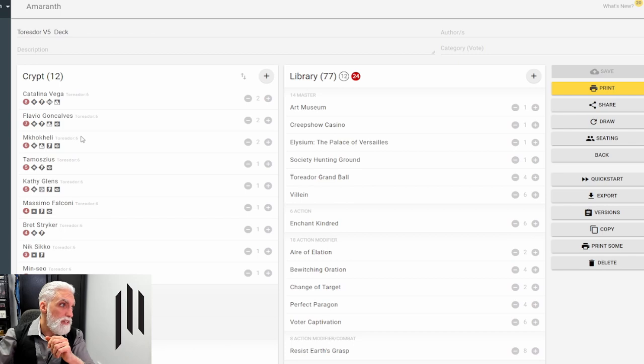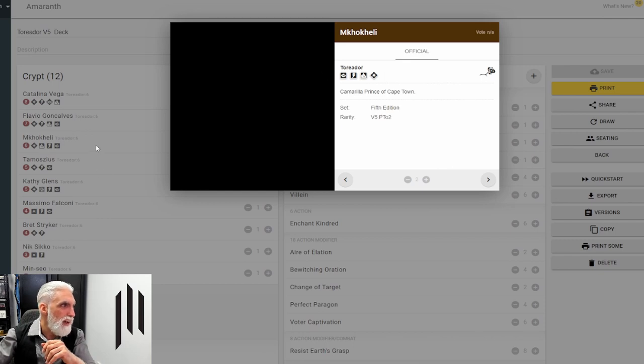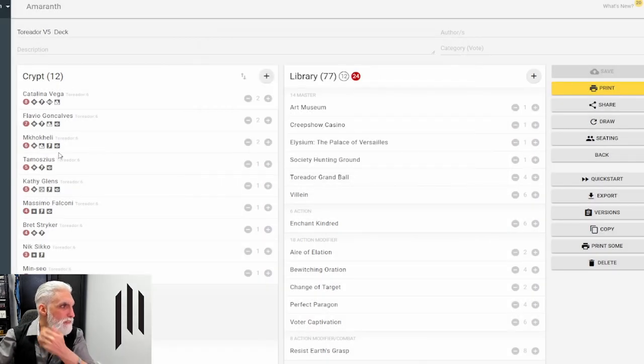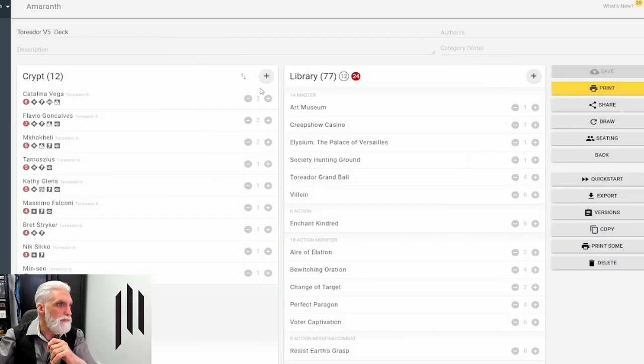You have to make decisions about what happens at the table — who is where. If you're surrounded by combat decks that could be good, but if there's an immortal grapple deck right there it's a bad thing. Flavio is mainly used for his Prince votes anyway. McCall Kelly, Prince of Cape County, is just another Prince — advanced Presence is what we're looking for. All three of them have advanced Presence, and Tamasius has advanced Presence and advanced Celerity.